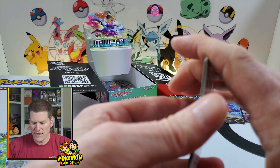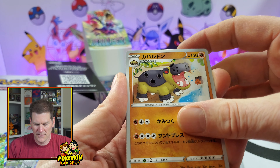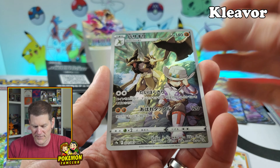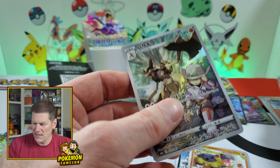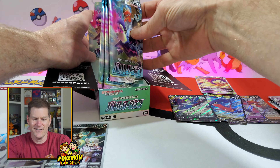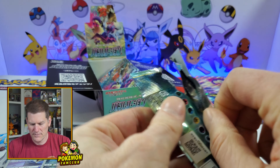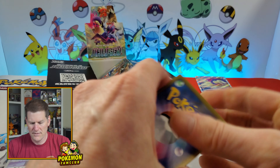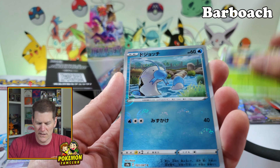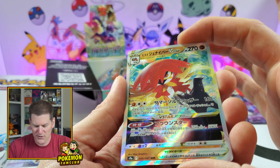Garchomp is a favorite of mine, so I'm glad I got the V at least. Got Litwick, Puccino, Hippowdon. Oh, we got the Scyther reverse — or character rare? That's awesome! And a Decidueye hollow — awesome! Good collection of character rares. How many of you are into Japanese collections? Let me know down below. That's Pickeyen. I can't believe I can't remember this guy's name. Awesome — we got the Decidueye V-Star!